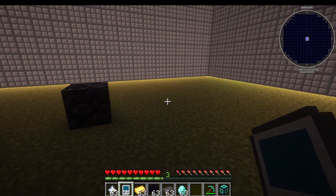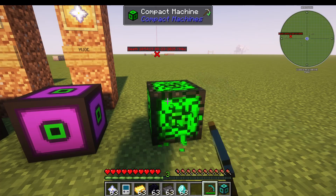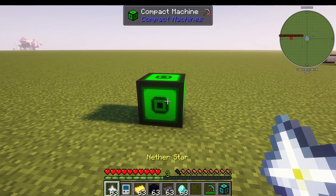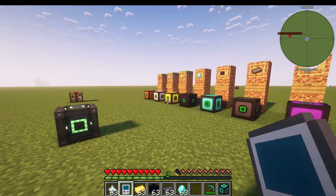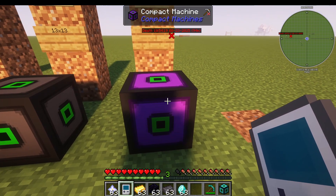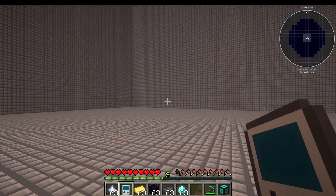Now you can see here I've got obsidian in a machine. The idea of compact machines is I can simply break this compact machine, move it over here, go back in — and as you can see, my obsidian is still in there. And that's basically how compact machines work: you can move these around, and within one block is this huge, huge space.